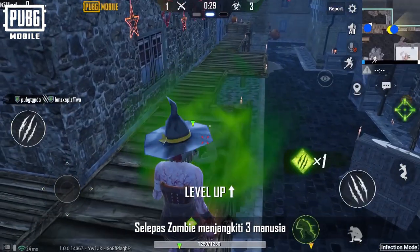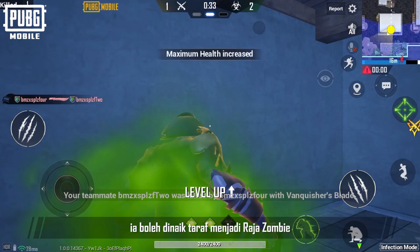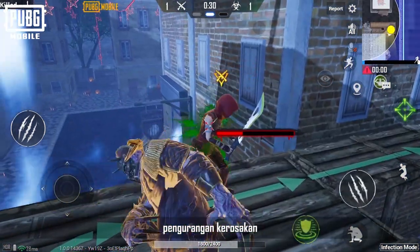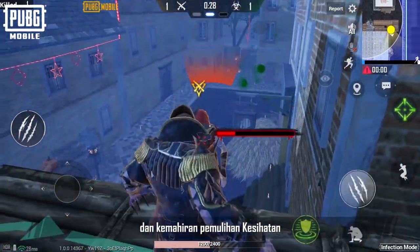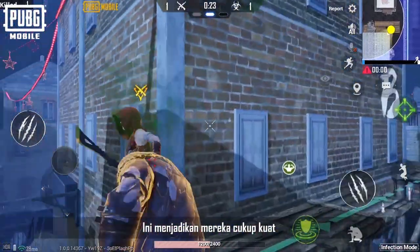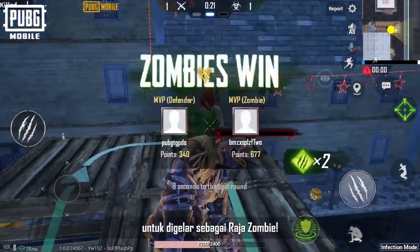After a zombie infects three humans, it can upgrade into the Zombie King. It gains a huge defense and attack boost, damage reduction, and a health restoration skill. When they use their skill, they give nearby zombies a damage reduction buff. This is what makes them powerful enough to be called the Zombie King.